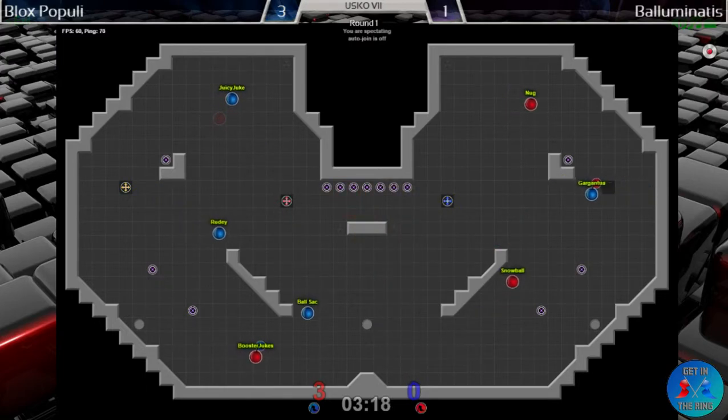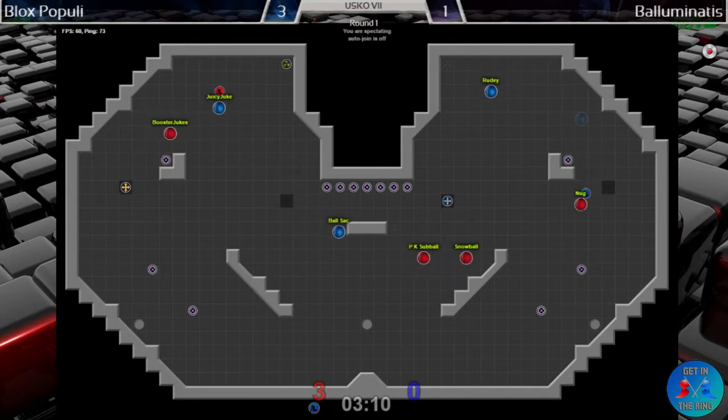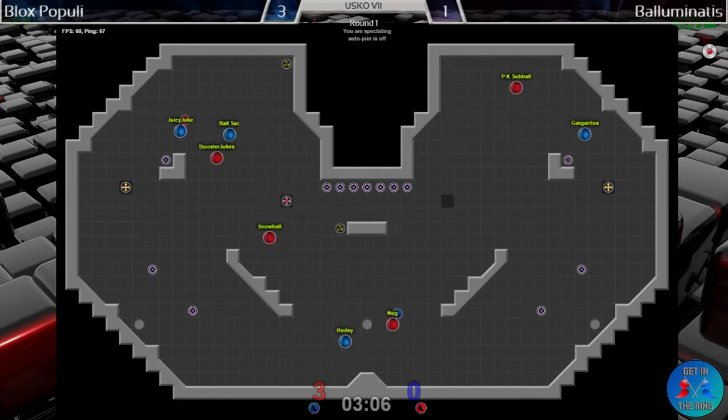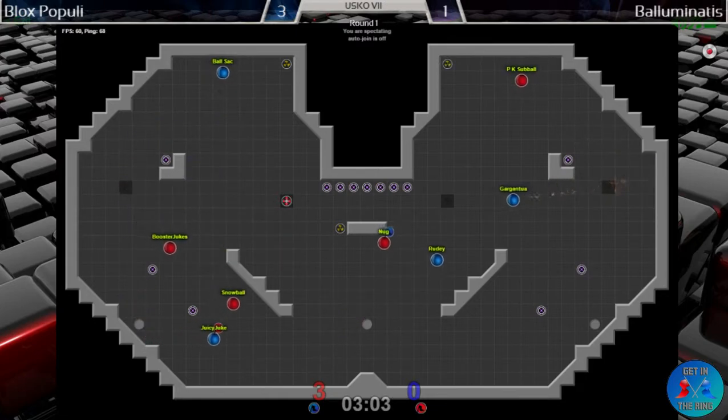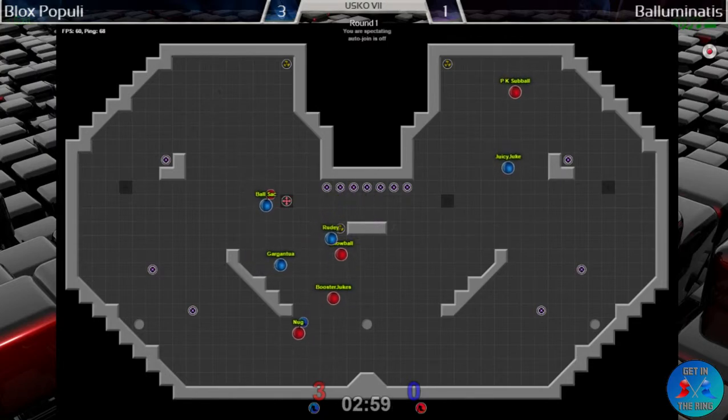Smart play there to kill one of his chasers with that bomb — not sure why that chaser came through behind him. PK Sub Ball has been struggling a little bit with the spikes today. Nugg staying alive — great timing.